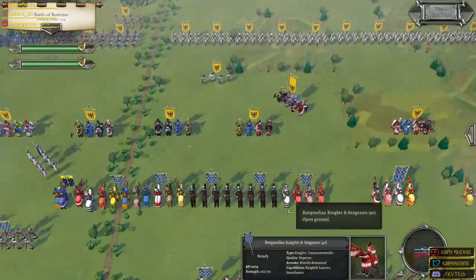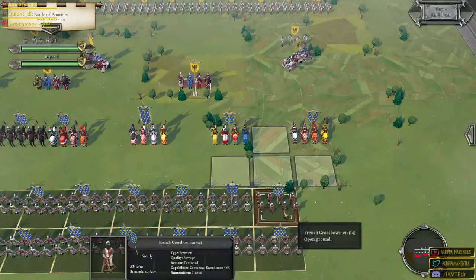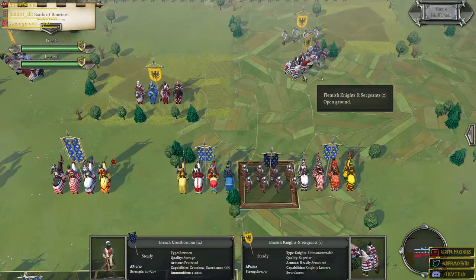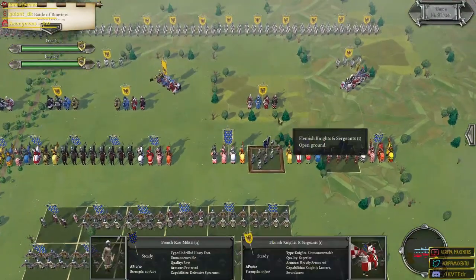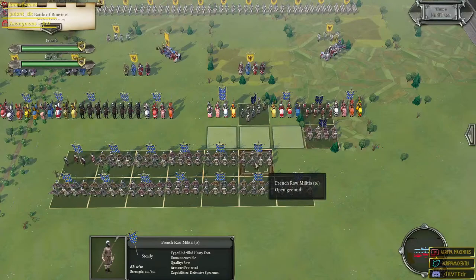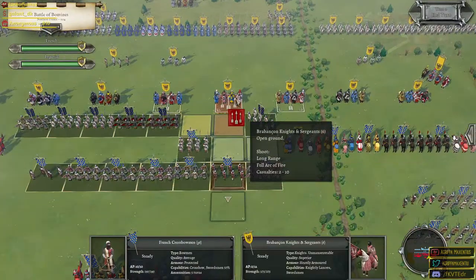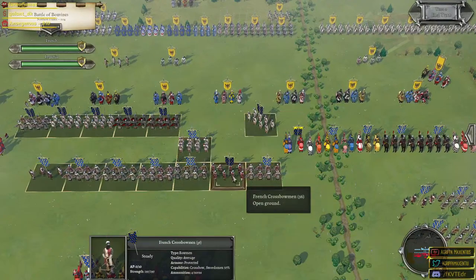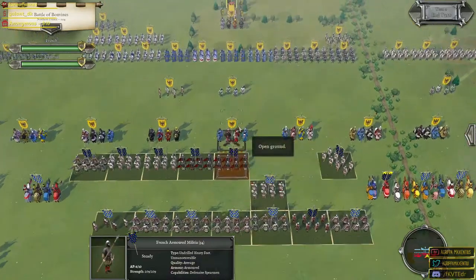Maybe we just hold our line for another turn. The frustrating thing is those archers can really pick us apart as they wish. Let's get our crossbowmen forward — I'm going to start picking off some of the armored spearmen. I'm just going to move the French raw militia; they're pretty useless to be honest. It's going to be down to the crossbowmen to try and really damage the enemy. These are all raw militia — that's the tough part unfortunately.